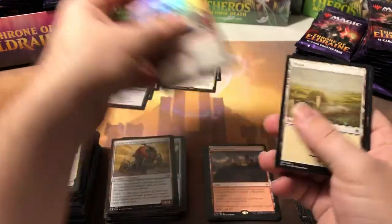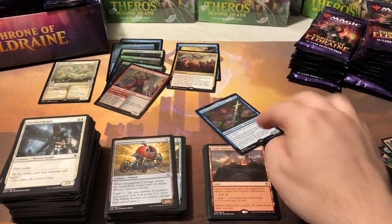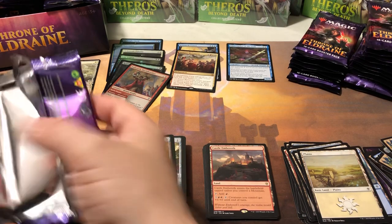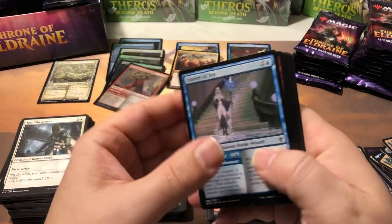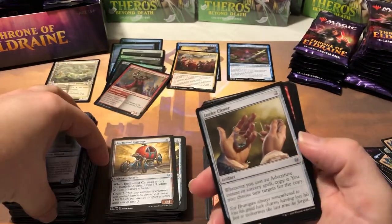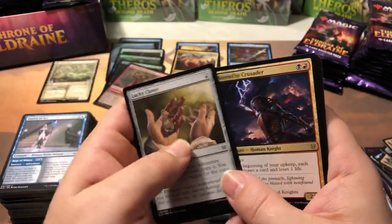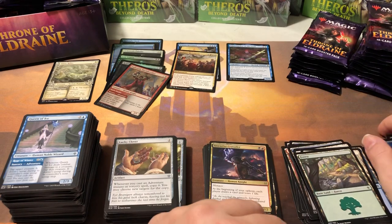Enchanted Carriage, Fireborn Knight, Syr Elenora, and Emry — there we go, bringing some value to the board. Also a foil Embereth Seal Breaker. What's Emry now? She's $2.83 — not a major hit, but a really useful card. I'm probably going to hold onto a playset for myself because I have a feeling I'm going to end up building a deck around her.